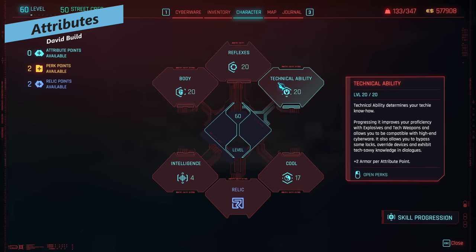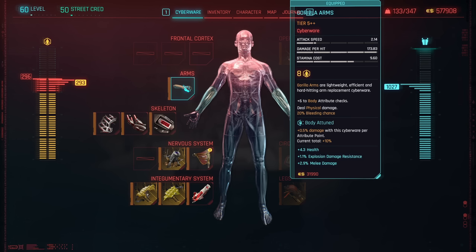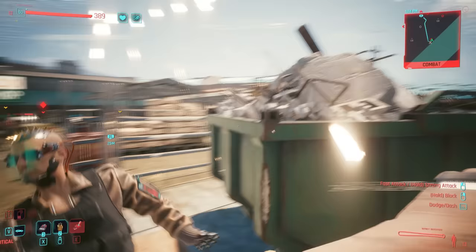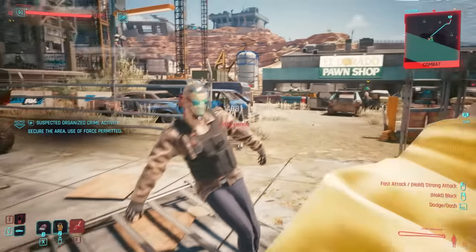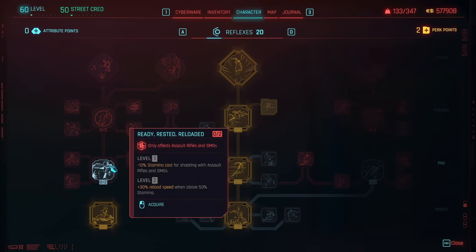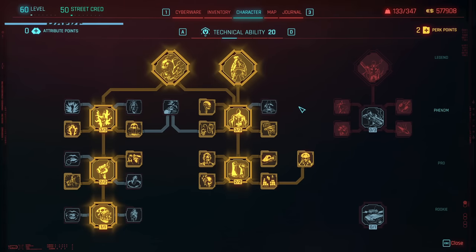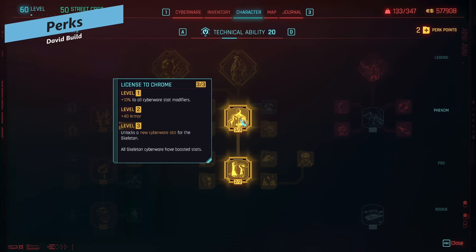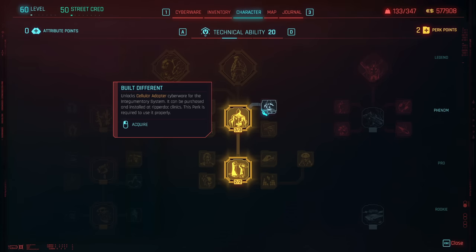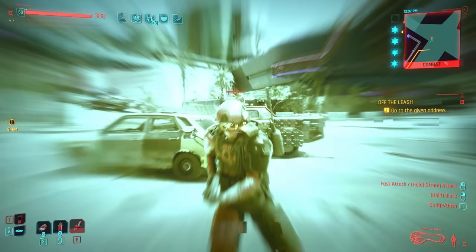The main three attributes we're focusing on are technical ability, reflexes, and body. You'll definitely level technical ability first for the cyberware upgrades and perks from that line. Secondarily you'll probably level body for the HP plus adrenaline rush, and if you're focusing on blunt weapons first, body will be an early priority. If you want to focus on weapons more, go down the cool line for dead eye and handgun perks first. For technical ability perks, focus on all things cyber, then license to chrome for the extra cyberware slot, skeleton and ambidextrous for the extra hand slot, and obviously edge runner — the fury state gives extra damage, crit chance, and crit damage, and it fits perfectly within this David build.